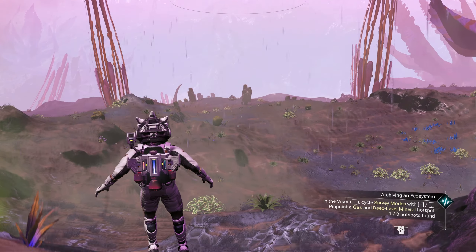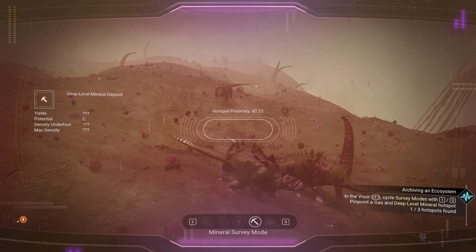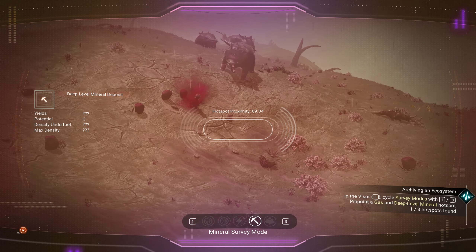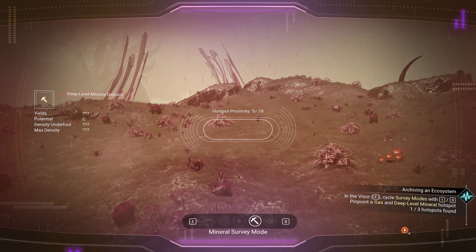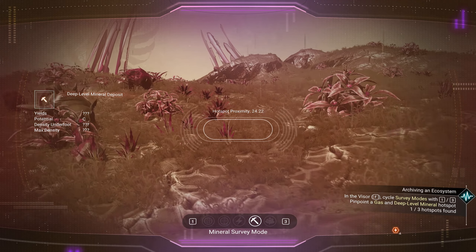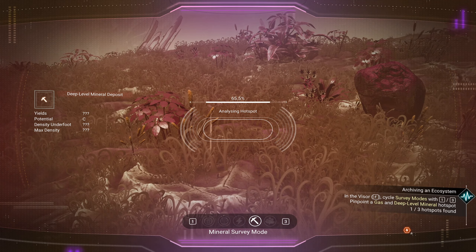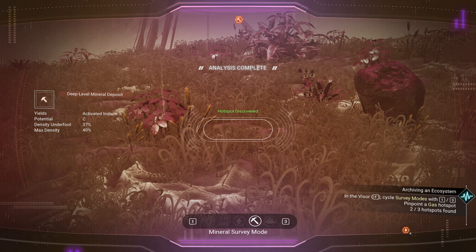Zoop it on this way. I'm gonna get that one. Oh you gassiest, baggiest piece of crappy assistness. Don't whop me with your tail, please. We have found a C-class Activated Indium deposit. Now we need to find a gas cloud, and we do that this way. It's pinging off to the left.